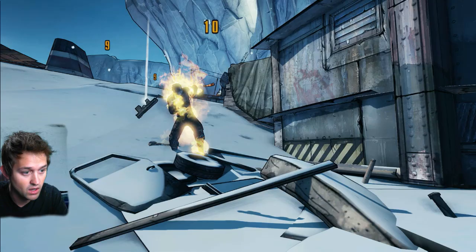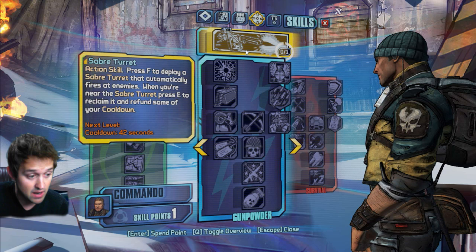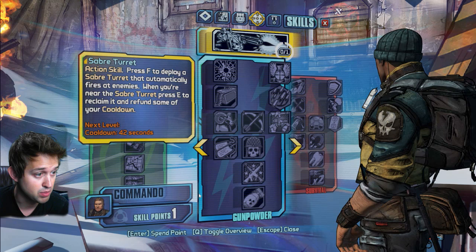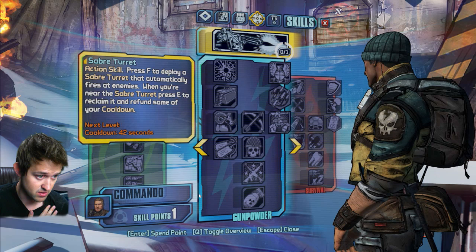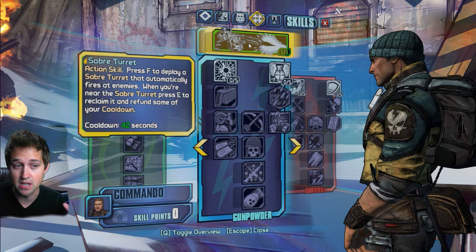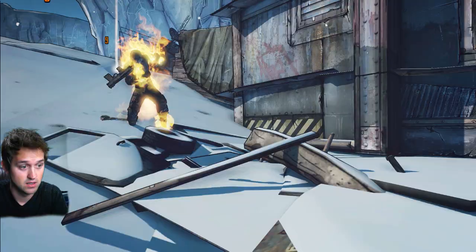Let's go in. I think this is the only thing that I can do, but every time I've gone to this screen before, you see right here it says skill point — it always said zero. So now when I level up, I guess I get skill points. Okay, action skill. Press F to deploy a Saber Turret that automatically fires at weapons. You're near the Saber Turret. Press E to reclaim it and refund some of your cooldown. That's cool. So F is what I need. Just got my Saber Turret. I think you have to get that, and then there are different trees. If you guys have ever played World of Warcraft, there are the different trees and stuff. I have a Saber Turret and I can press F to get it.